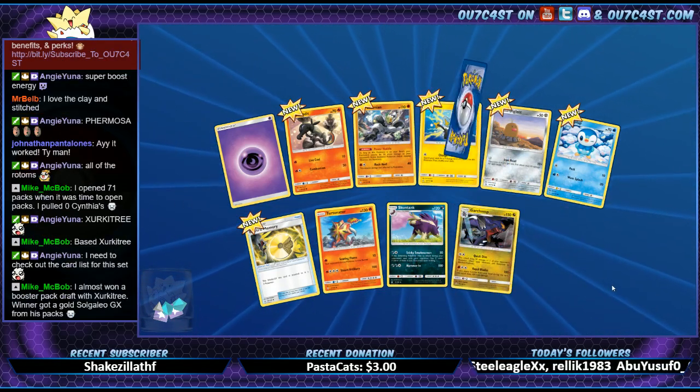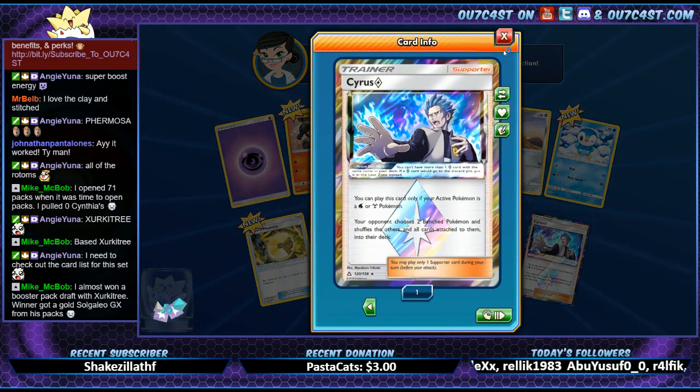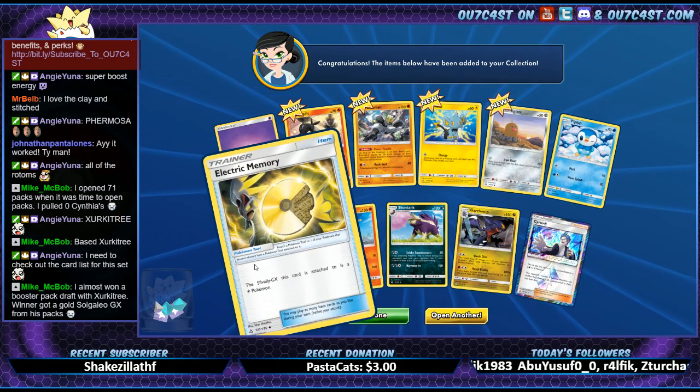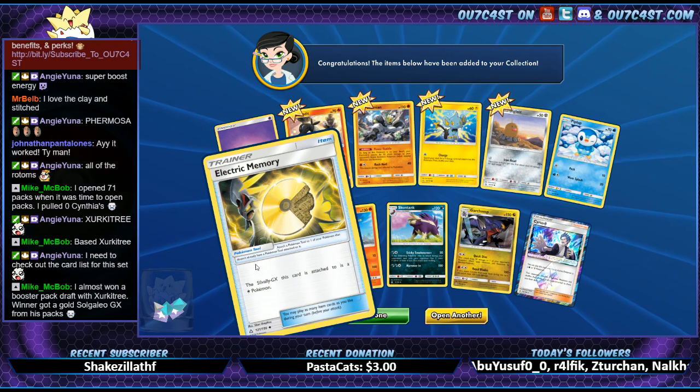Garchomp! And now we got a Alolan Raichu Prism — damn, we're getting these Prism cards like nothing. Electric Memory — the Solar GX's card status is a Lightning Pokémon. That's cool.